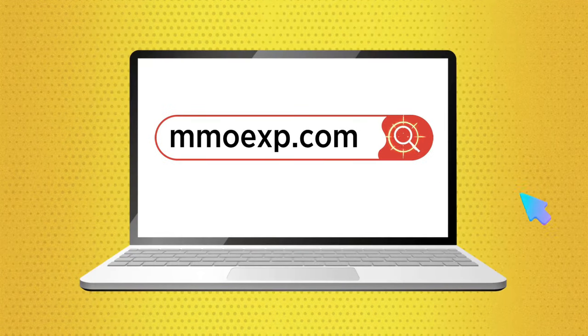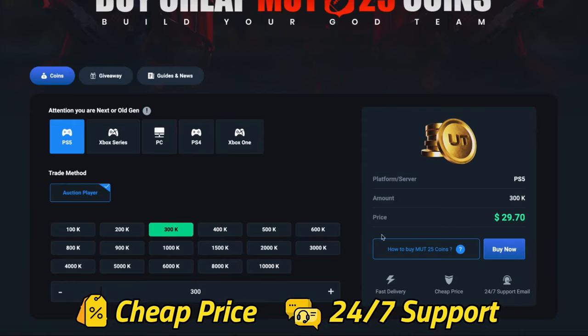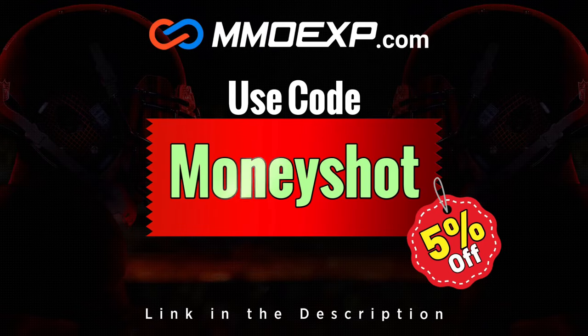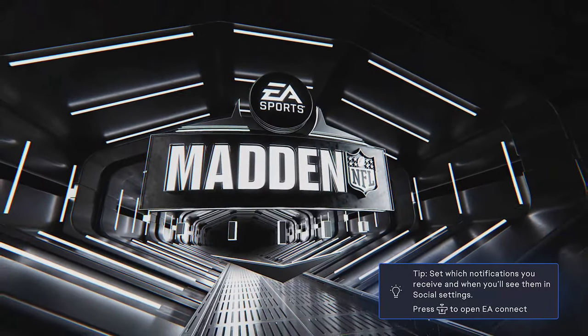If you guys are looking for fast, cheap, reliable MUT coins, check out my sponsor at mmoxp.com and use discount code 'moneyshot' to get five percent off your order. Link in the description below.